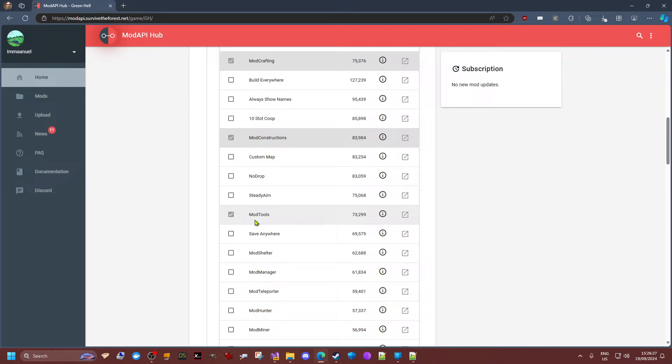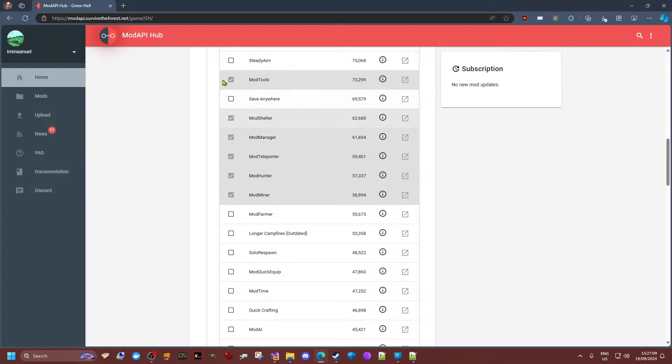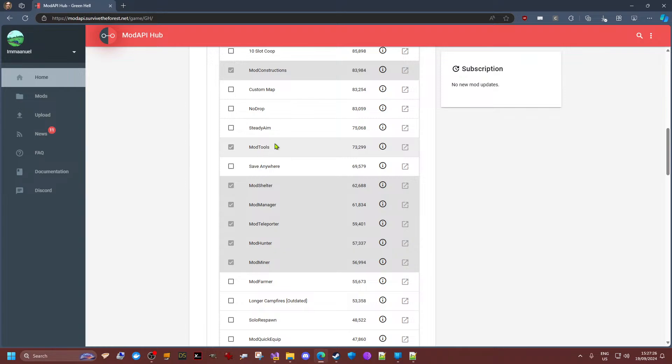All of my mods follow the same nomenclature: mod tools, mod manager — mod manager is very important. If you do not download it, I think none of my mods will work. So if you like using my mods, be sure to download at least mod manager, since all my mods have a dependency on it — mostly to avoid griefing and cheating. Continuing with my selection: mod teleporter, mod hunter, mod miner. I've tested mod shelter and mod tools, and I don't expect to have any issues, but never say never in ICT.